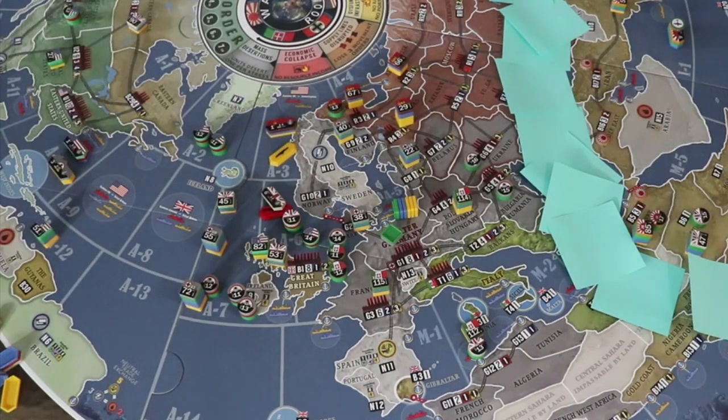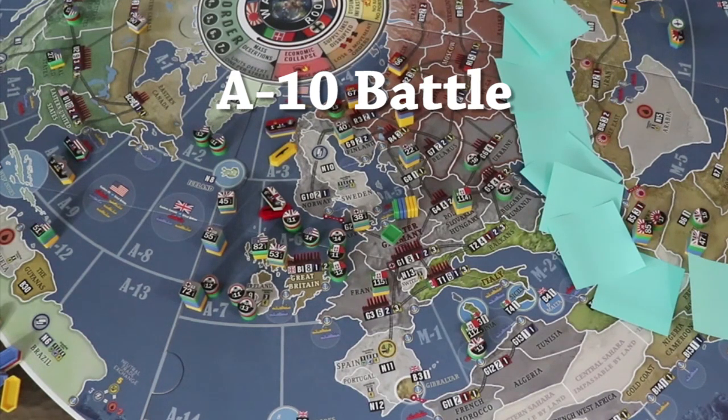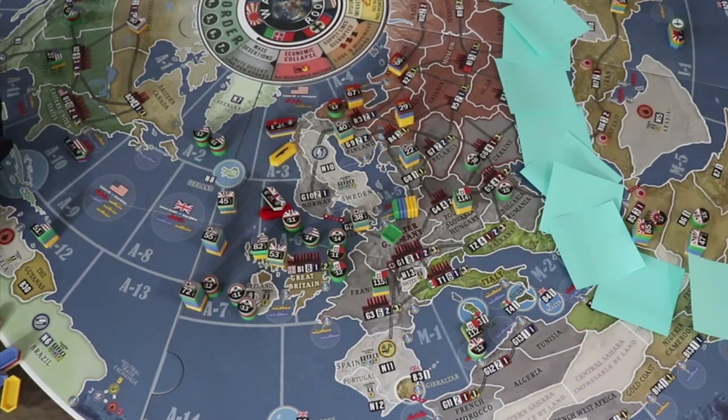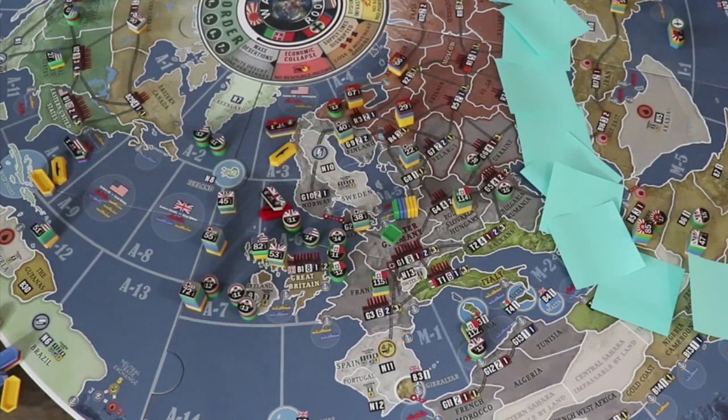A-10 battle: Allied battleship and cruiser with force advantage and port advantage. A little more than half the time a German sub will survive; the other time neither sub will survive. There's no realistic chance to sink the American battleship, and only a 26% chance to sink the cruiser.